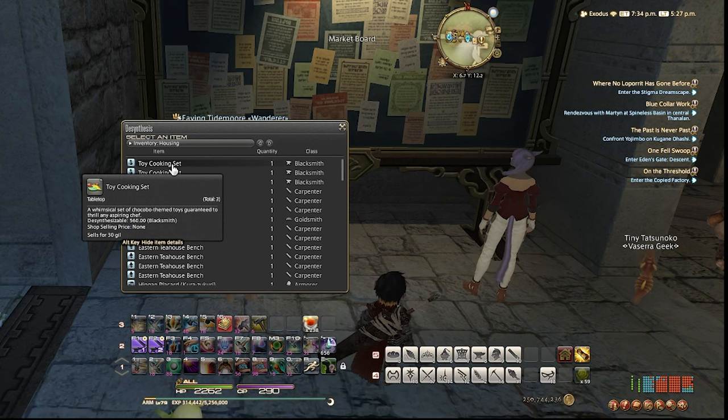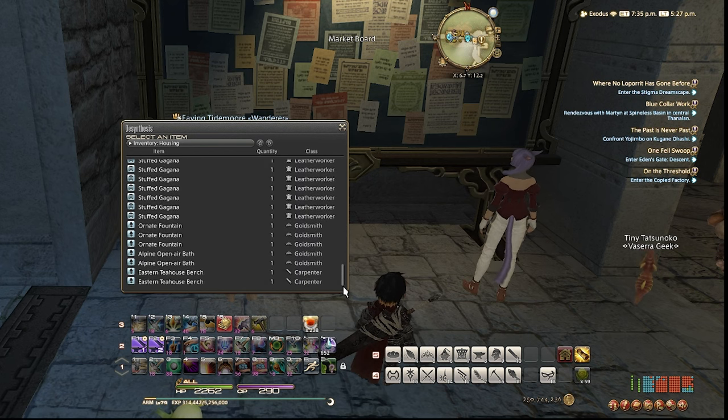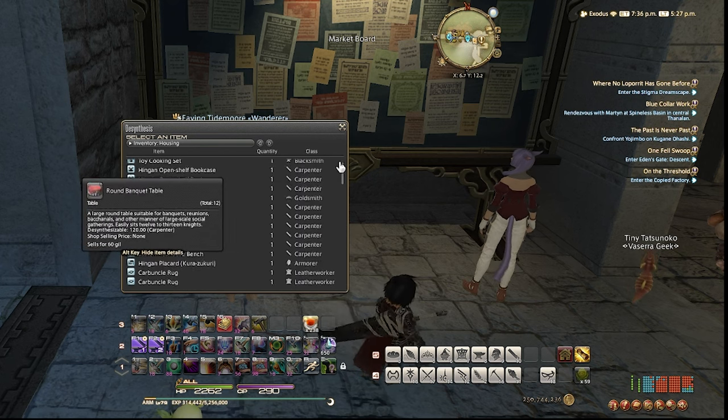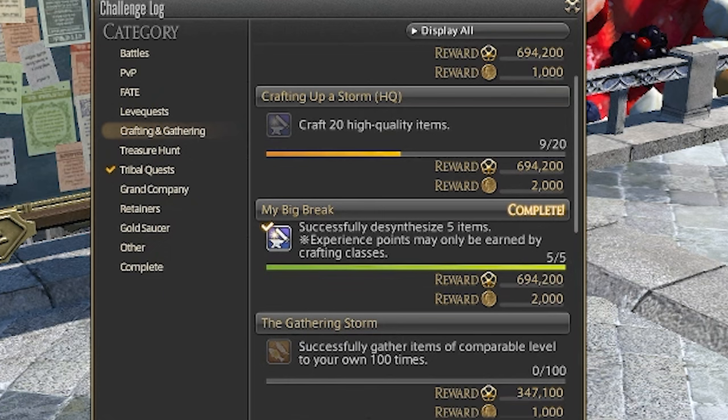So I now have full bags with items ready to be desynthsized. I like to fill my bags with items before desynthsizing instead of doing one item at a time — it's much quicker this way. There is also a weekly log for desynthsizing 5 items that will reward you with crafting experience, about the same as completing one leve quest. So if you haven't maxed all your crafter levels and you care about leveling your crafters, it's a nice little weekly boost. Just be sure to be on the job you want to level and you'll receive some free experience.